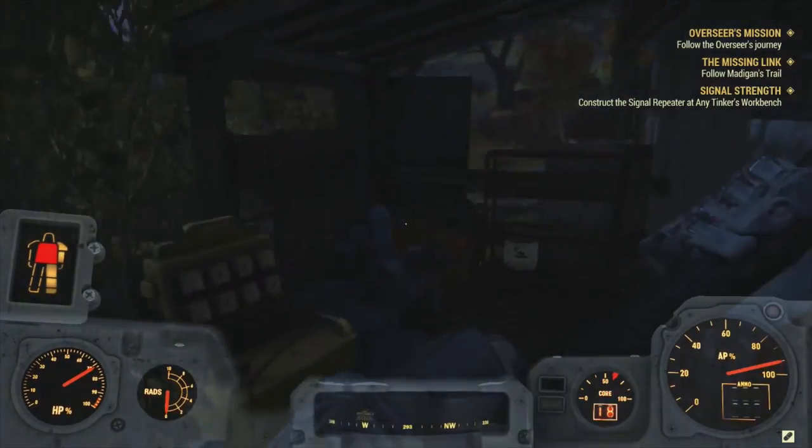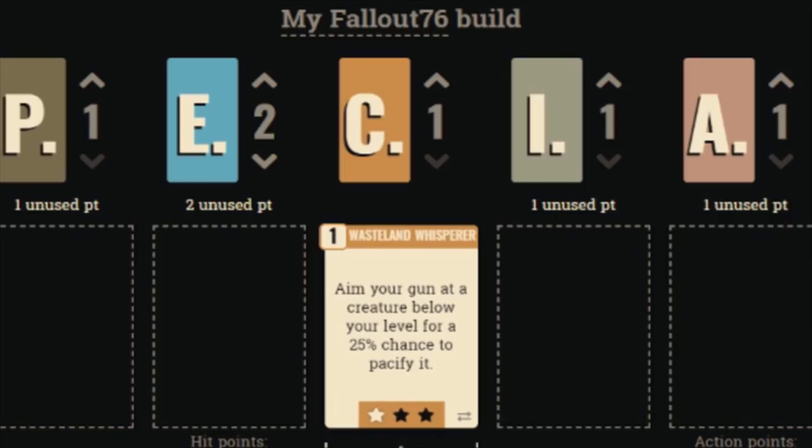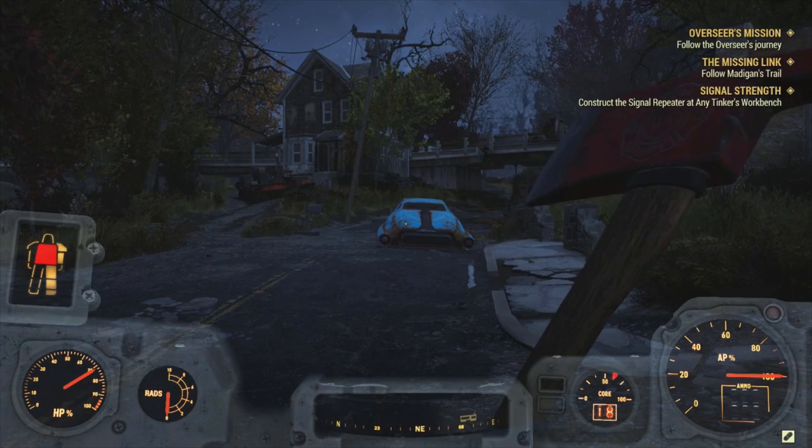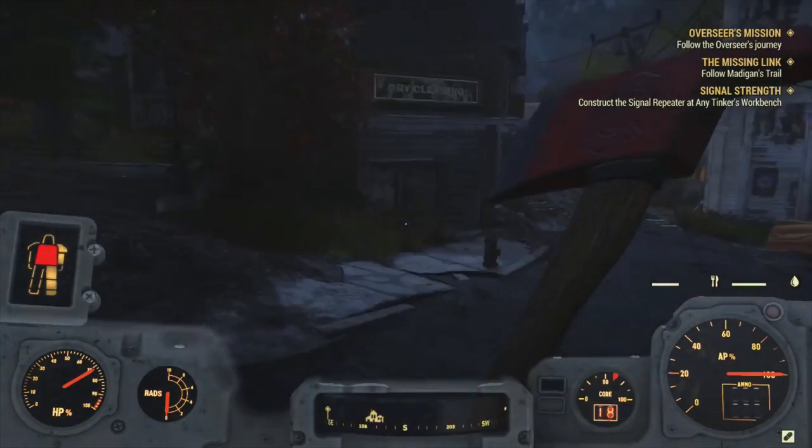Another note to consider is at level 50, players unlock access to the perk Wasteland Whisperer, which is the same as Animal Friend but with creatures instead. Therefore, although as far as I'm aware it isn't confirmed yet, players may be able to tame creatures as well as animals.